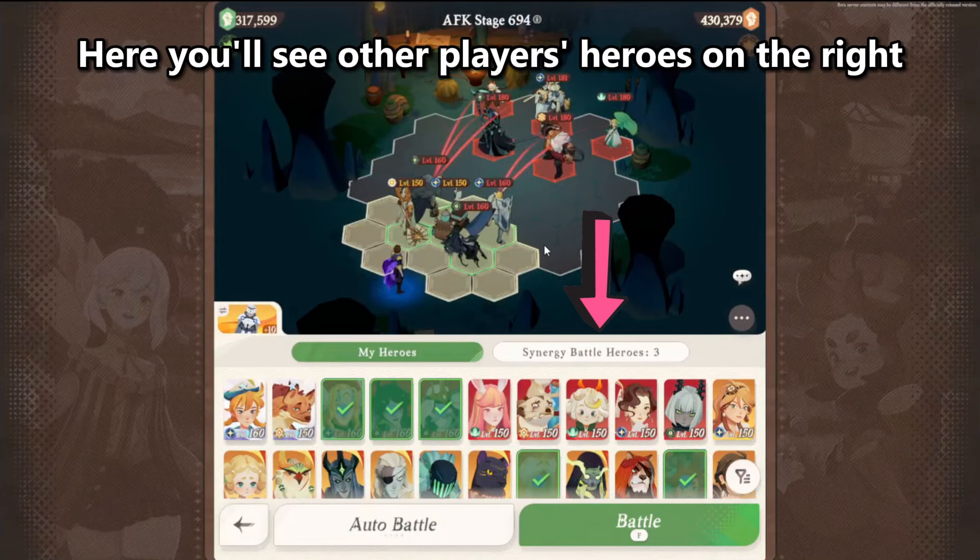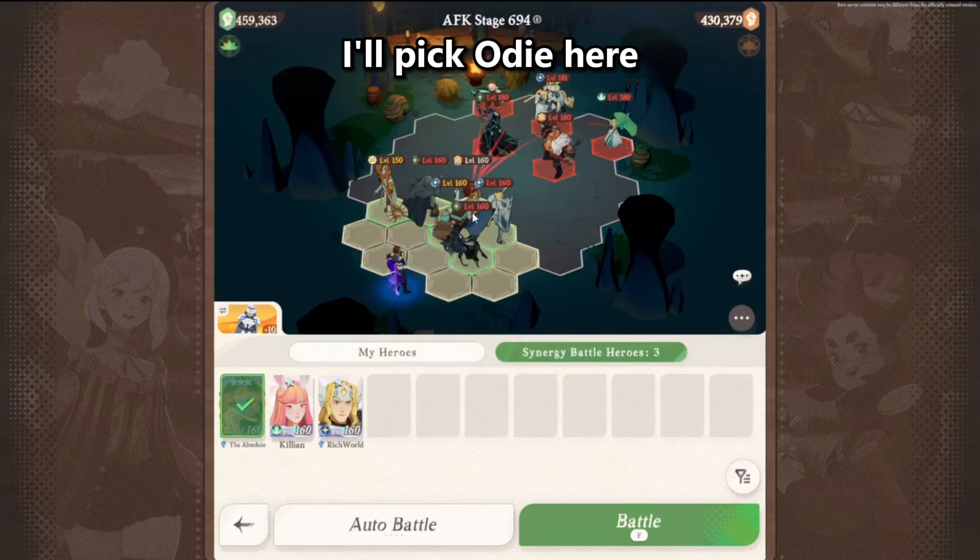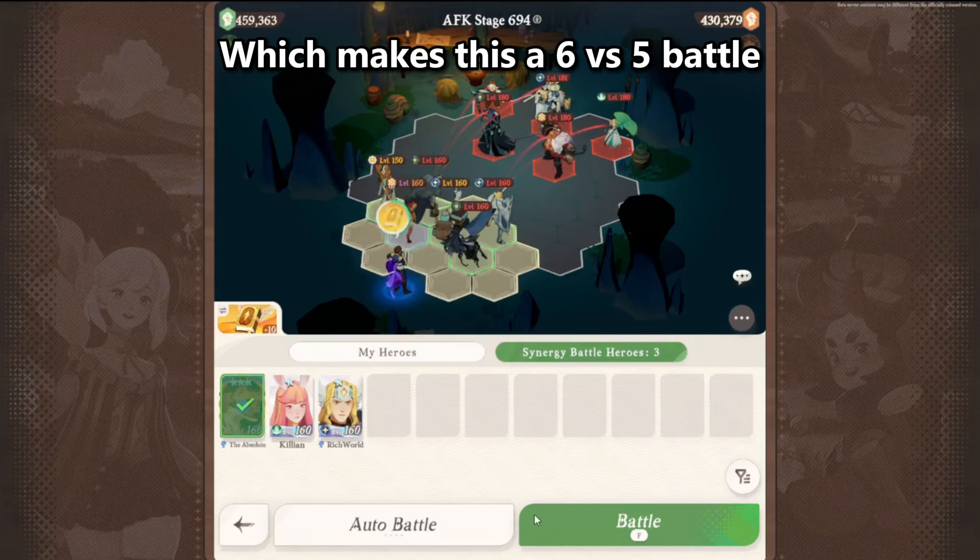Here you'll see other players' heroes on the right. You can add one of them to make the stage easier. I'll pick Odie here, which makes this a 6 versus 5 battle.